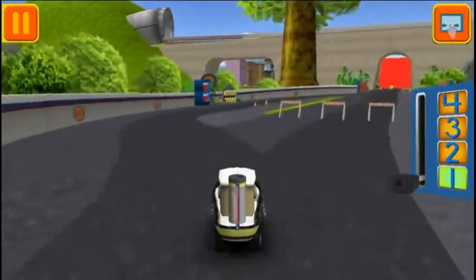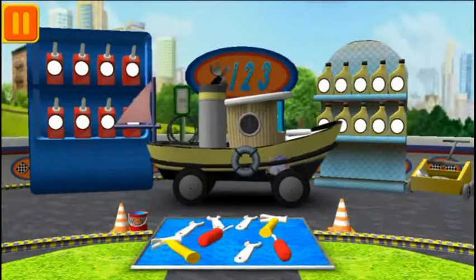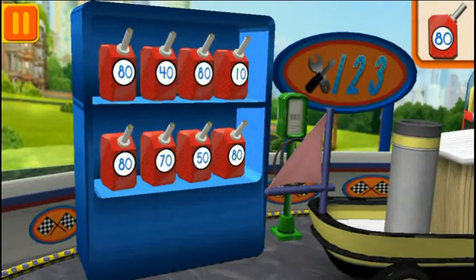Great racing, Umi friend! Time for a pit stop! This is where we take care of our car so we can get back to the track! We need fuel cans with the number 80! Find the cans with the number 80 and drag them to your car!